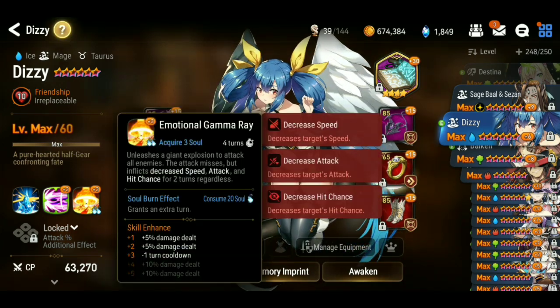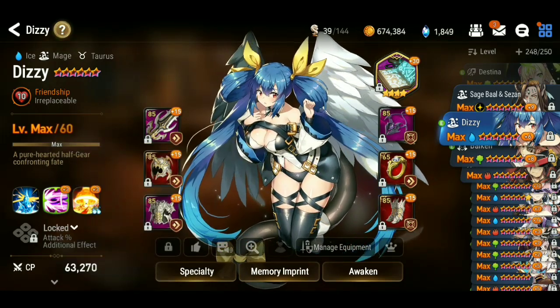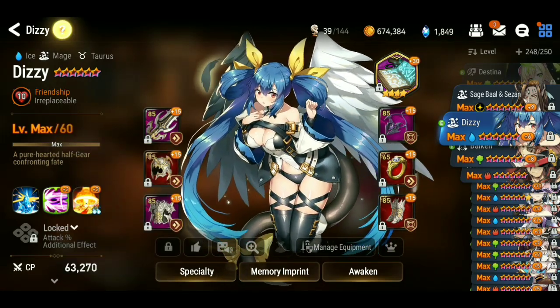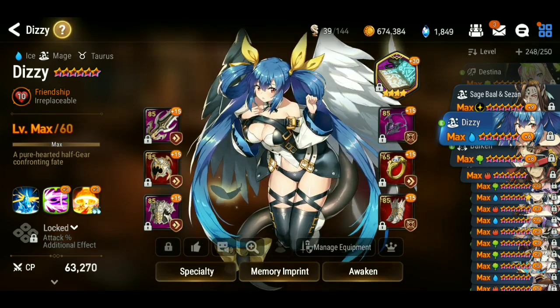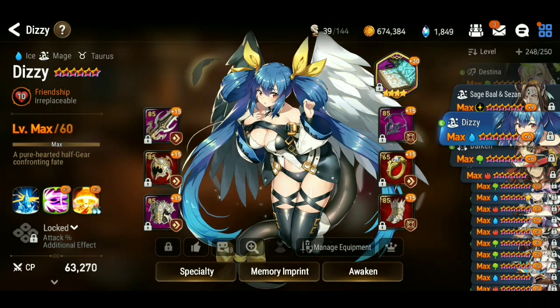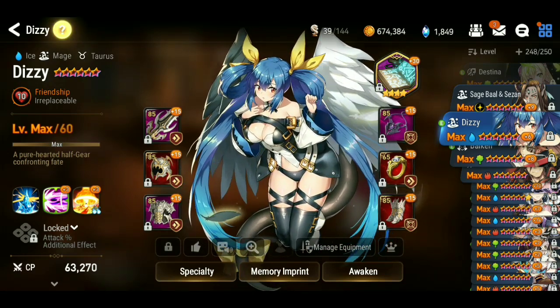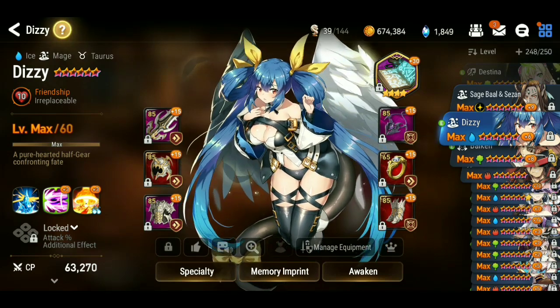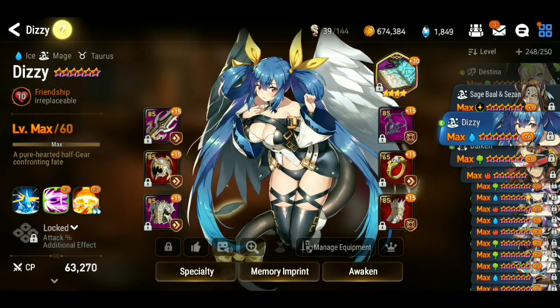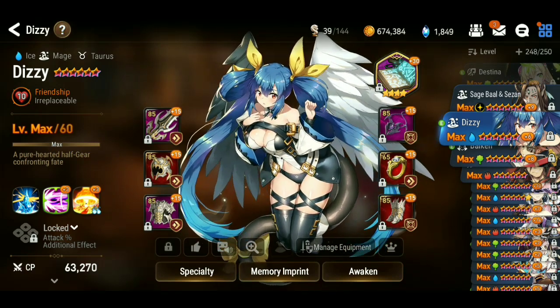Same thing with Dizzy — I grabbed both of the cooldowns and that's all I really cared about. But Dizzy is kind of different from Sage Bale. Sage Bale doesn't do damage even if you build him for it. Dizzy is a special case — her multipliers are pretty good for something that AoEs consistently, so she is a character you can invest more Molagora into and not regret it.